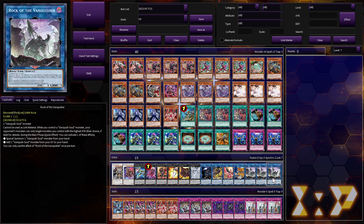Tornado Dragon to clear back row, Goddess to out weird stuff, the Nightmare package to out weird stuff as well. Three copies of The Rock — this is the heart and soul of the deck. It's a Link 1 that can't be used as Link Material, and while you control a Vanquish Soul monster, your opponent's monsters must target the monster you control with the highest ATK. During the Main Phase as a Quick Effect, you can Special Summon a Vanquish Soul from hand or add one from the graveyard to hand.